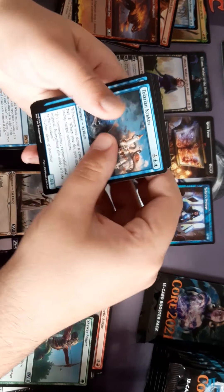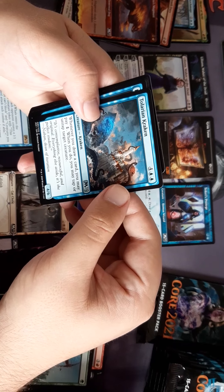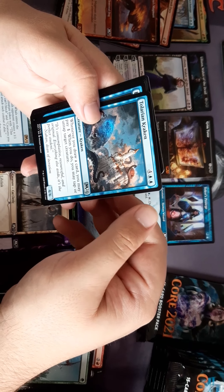Craycon — whenever you draw a card you may pay one. If you do, you may tap or untap target creature. That's quite cool.